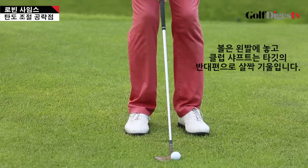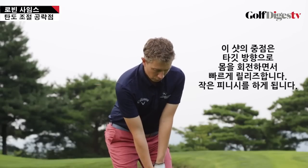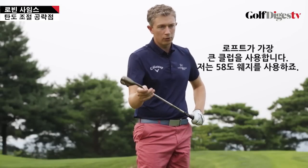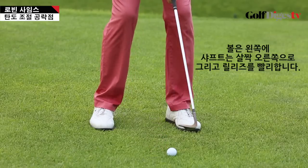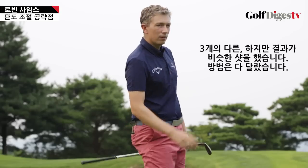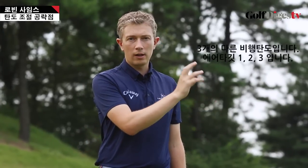Air target number three: the higher of the three ball flights. Position the ball more towards your left foot; the club shaft will be angled slightly away from the target. During the swing, turn your body towards the target and have a fast release, so you get quite a narrow finish. Use your most lofted club — I'm using a 58-degree wedge here. Ball left, shaft slightly right, rotate and release quickly. You can see three fairly similar resulting shots, but achieved in a different way — three different ball flights: air target one, air target two, air target three.